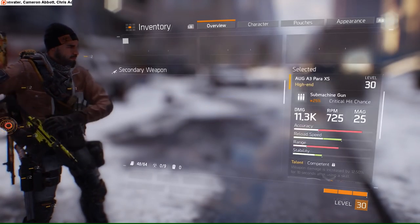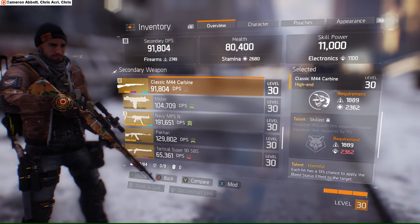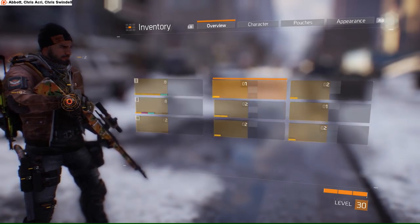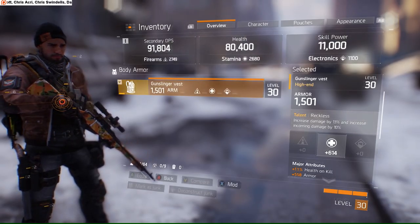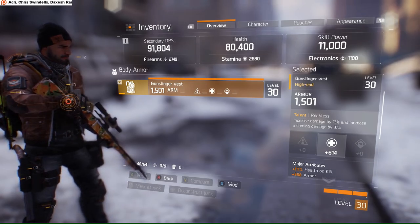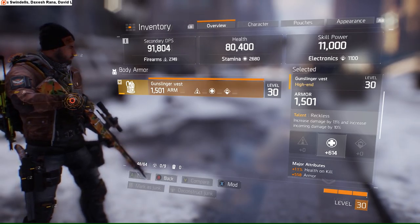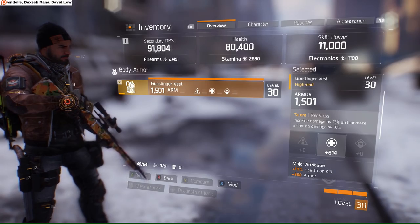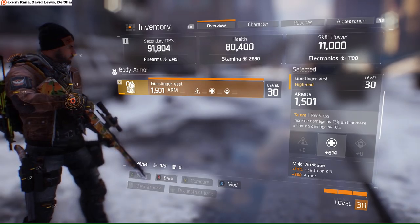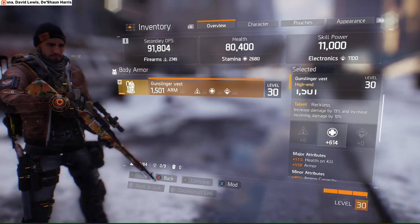I'm very happy with this MP5 — it took me less than 10 rolls to get it, so very lucky there. A lot of you guys asked about my sniper rifle — it's an M44, not an M1. It's got Unforgiving, Skilled, and Harmful on it, so not too shabby. For gear, one of the most important things to get is a vest with Reckless — increases damage by 13%, increases incoming damage by 10%. As everyone knows, Reckless is currently bugged — you don't get the increased incoming damage penalty, and some argue you even get increased damage resistance on top of that. So grab it.